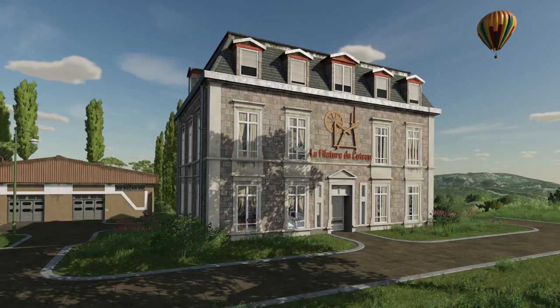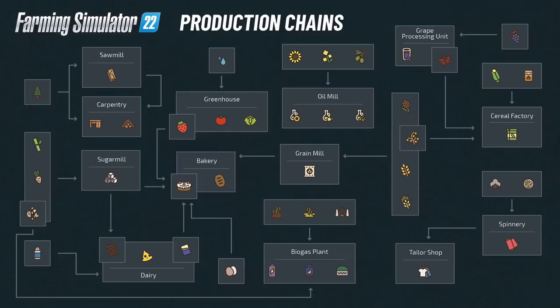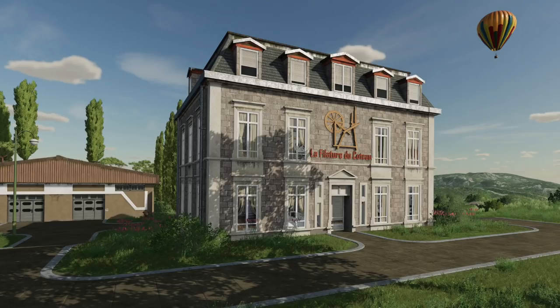Our last screenshot brings us to what translates to the hillside spinning — I would guess this is probably the spinnery location. Here you're going to produce fabric from wool and cotton, and then take that over to the tailor shop to be turned into clothes. Of course, we've got the hot air balloon in the background. One other thing that stands out is the shadows cast from the trees onto the building — this looks awesome. It's hard to get shadows to work right without making them too dark, and I think this is the perfect balance for Farming Simulator.